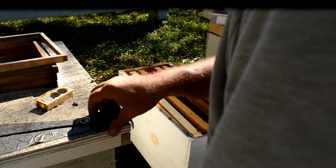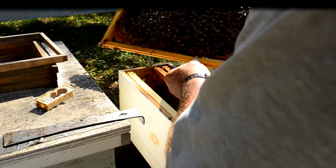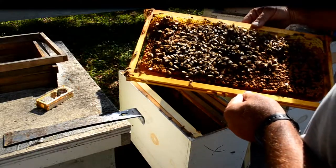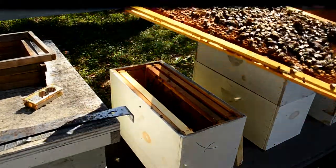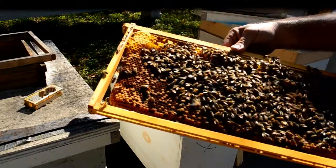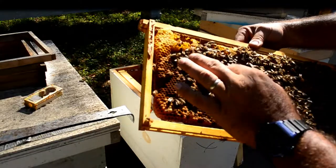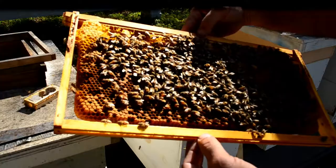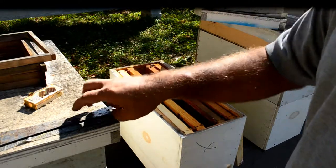Let's see if we got some eggs in here. They're trying to make a queen cell, so I'm going to make sure I can find the queen. If the queen is in here, I'm going to destroy that queen cell because I don't remember which hive I took this frame from. There are a couple colonies I don't want to breed from - next spring when I start rearing new queens, I'm going to replace those queens. Some of them are just not very productive, some are a little hostile at times, so we're going to get rid of those.